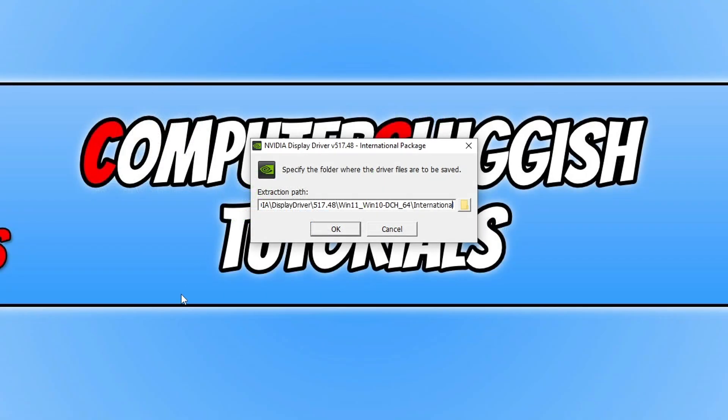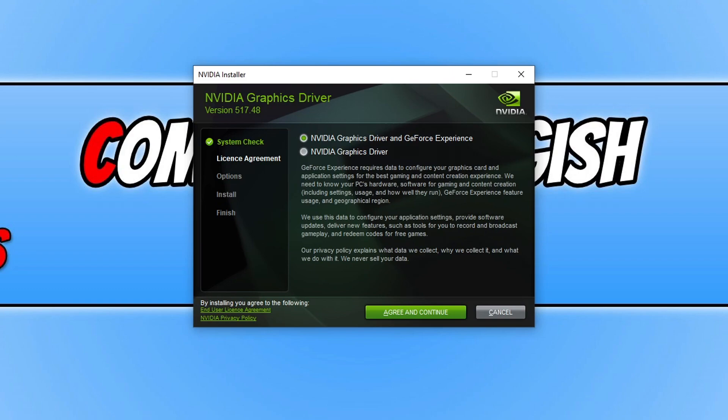Press OK. You can now choose to install just the graphics driver or also install GeForce Experience alongside the driver. Once you are happy with the options selected, press Agree and Continue if you agree to the terms.